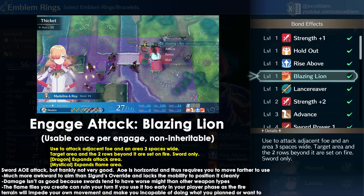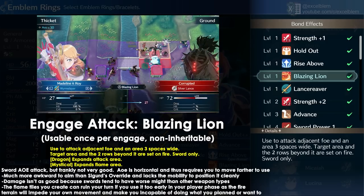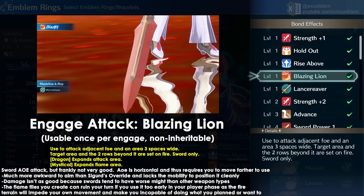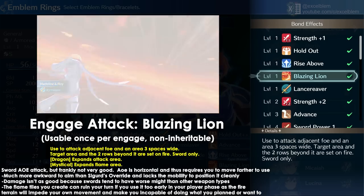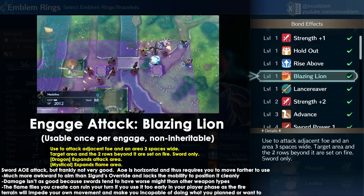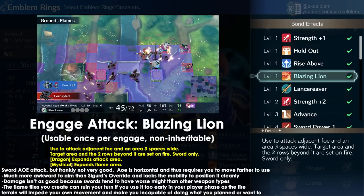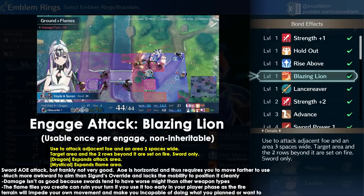Roy's engage attack is Blazing Lion, a 3 tile wide sword AoE that creates fire terrain behind it. Unlike Sigur's Override, which is very strong, this skill isn't as good because it's very awkward to aim. It also uses swords, which have less might than other weapon types and struggles to one-shot enemies. The fire terrain it creates can also cause you problems as it can restrict your own movement, so you have to be careful when you use it or you can ruin your entire turn.